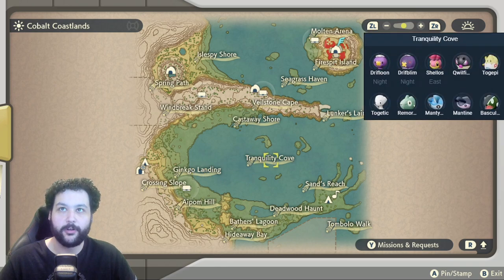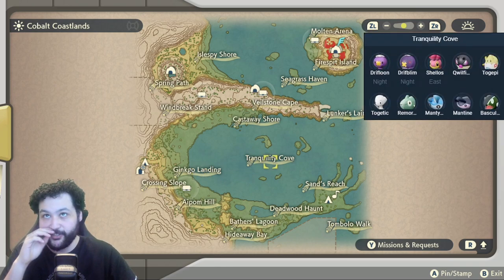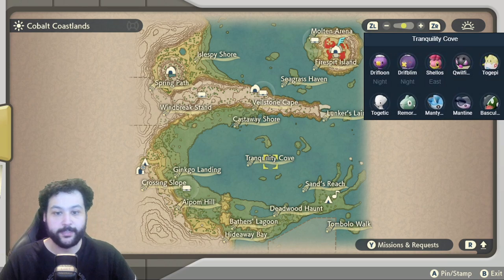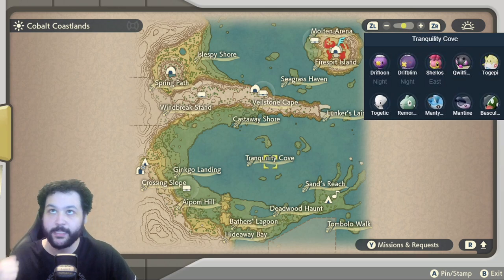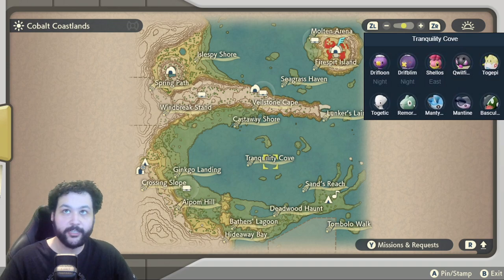Heading over into the middle of the Cove, you can get the rare Togepi and Togetic on the islands, and this is also our first attempt at getting White-Striped Basculin. We can get Qwilfish out here as well, plus Mantyke, Mantine, Remoraid, and Shellos East on the little islands.